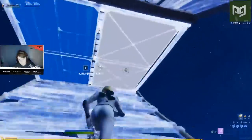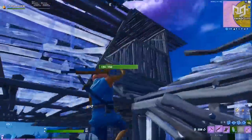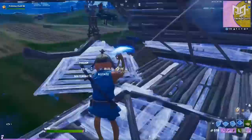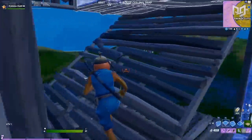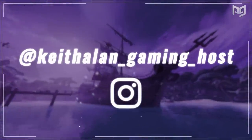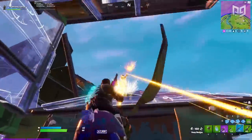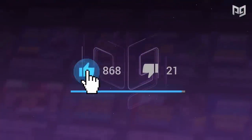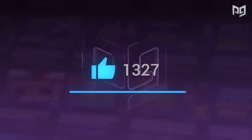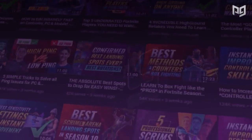The most impactful tweaks you need to check out are the 3D Headphones and Confirm Edit on Release settings. The other ones are more preference-based but don't hesitate to mess around with them — you might just end up enjoying the changes. Once again, this is the Motivation Guy, your friend the one and only Keith Allen. Make sure to connect with me on Instagram — I'm cheering for you to be great not only in this game but also in life. Thanks for watching, make sure to like this video if we helped you with your settings, and subscribe and ring the bell for all our upcoming Chapter 2 videos.